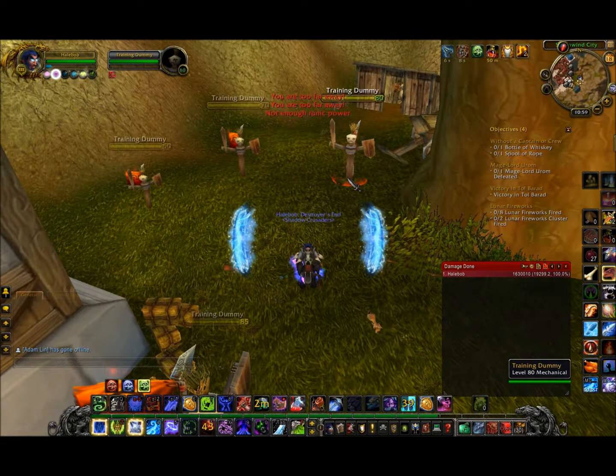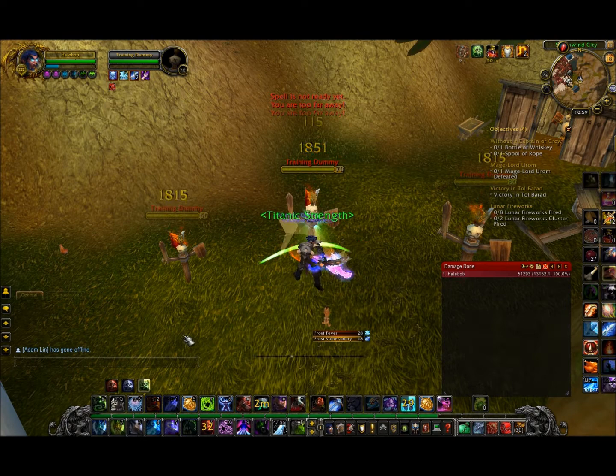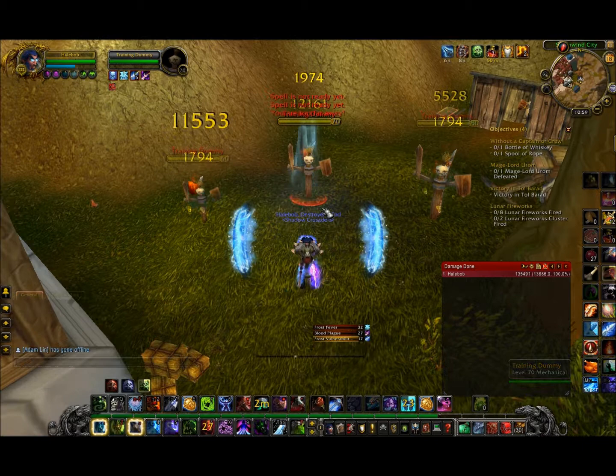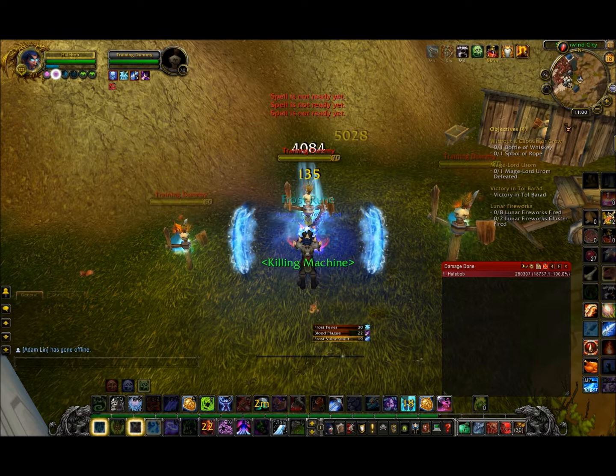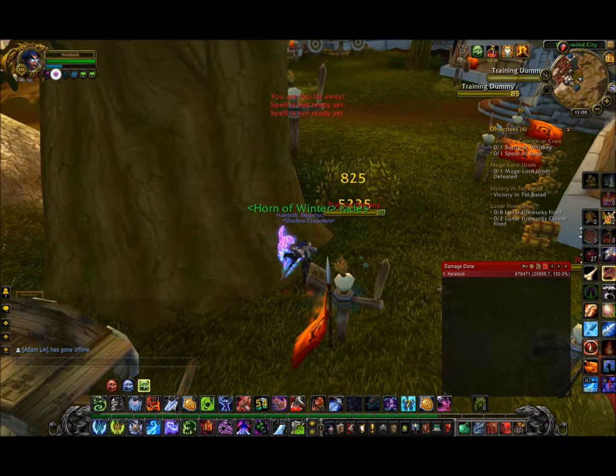Most people are lazy and just spam Howling Blast, but the proper approach is: one Howling Blast, Plague Strike, then Pestilence so everyone gets the disease. Then you can start spamming Howling Blast and combining it with Frost Strikes. As you can see, Howling Blast is pretty strong. That was pretty much it for the rotation.